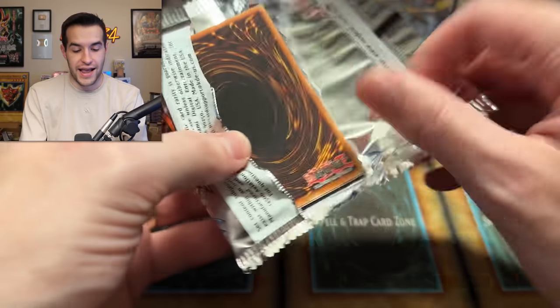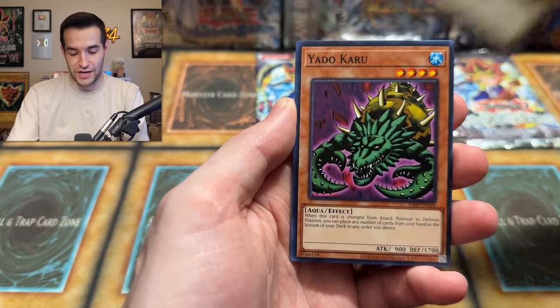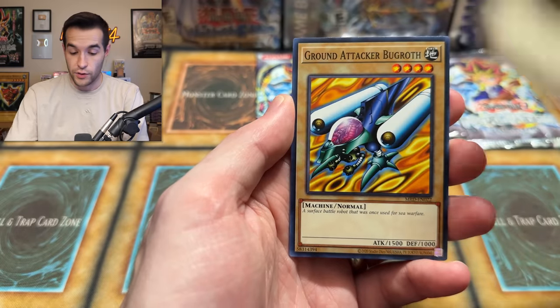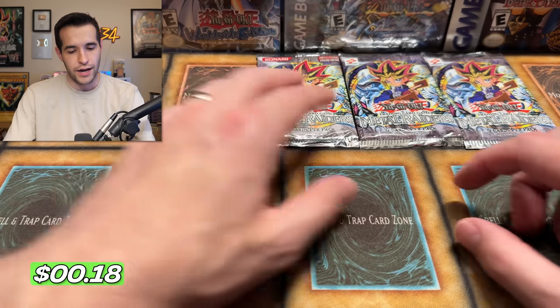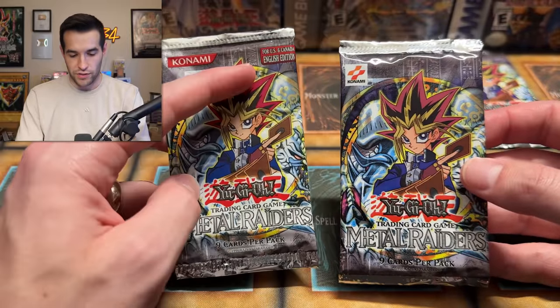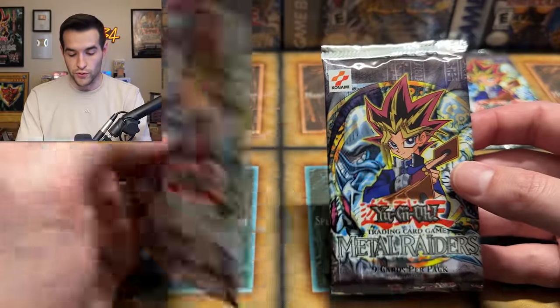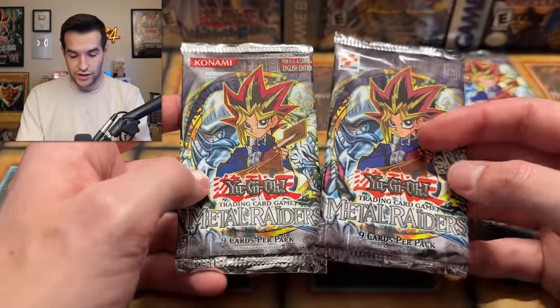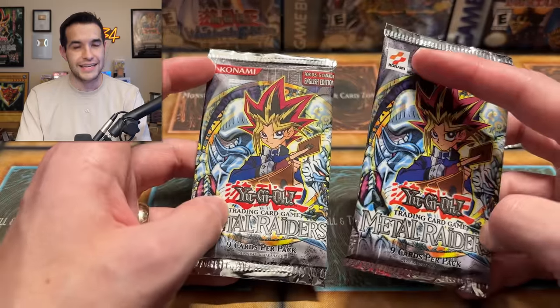Three more packs to go. Opening a 25th anniversary: Paralyzing Potion, Ancient Elf. Now for the differences between the 2002 original unlimited and first edition. The old-school Konami logo from 2002 is very distinct — the logo is a little different and the pack has an overall darker look. The main thing to identify is whether it says First Edition or not. On Metal Raiders first edition is black on gray with no outline, so it's actually difficult to see.